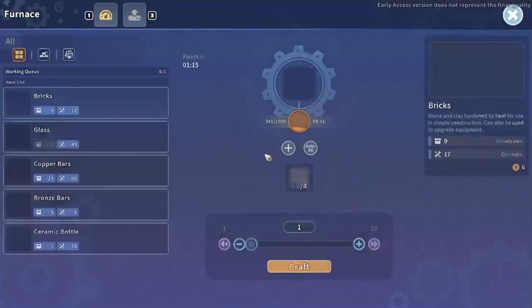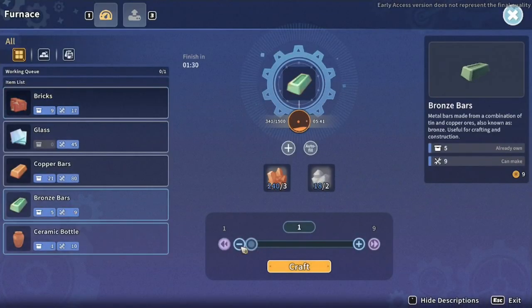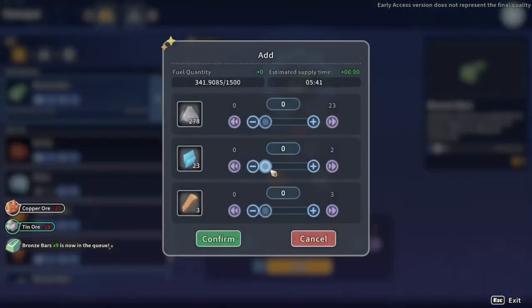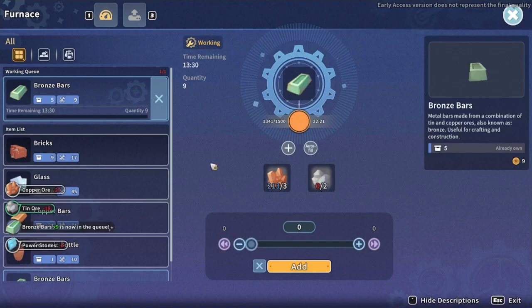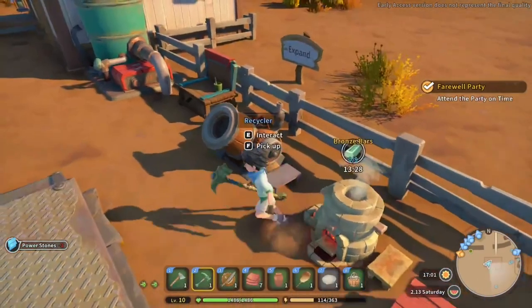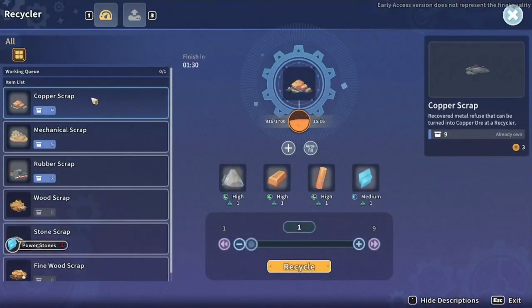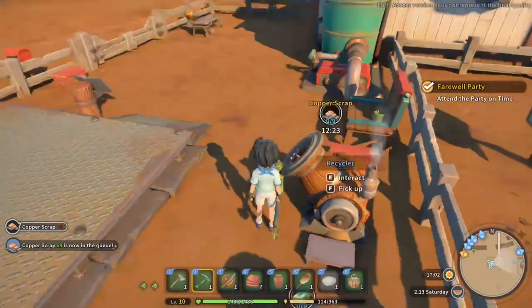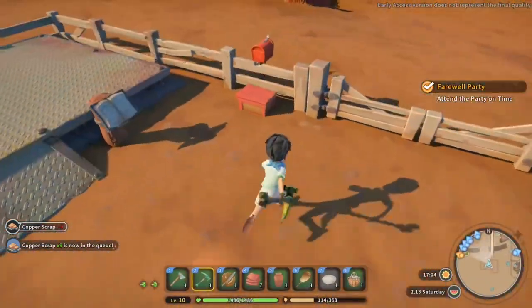Let's throw that in there. I've got so much copper ore — there's no reason not to process it. Let's throw some power stones in there as well and get some of this stuff recycling. We've got the most copper scrap — throw that in. Let's keep those machines rocking and rolling.